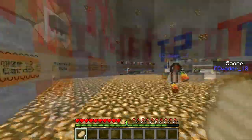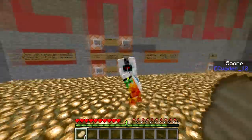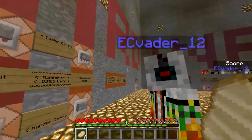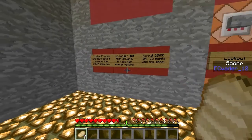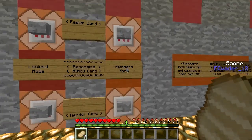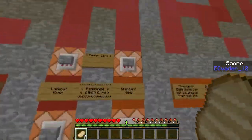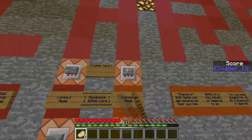We can do lockout mode so only one person can take each item, or standard mode where anyone can take it. There's also a hardcore mode which makes the codes harder to get. Let's do standard mode - regular bingo. Easy and standard, let's go.